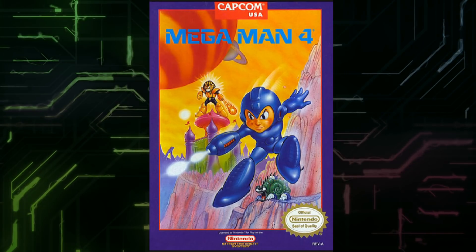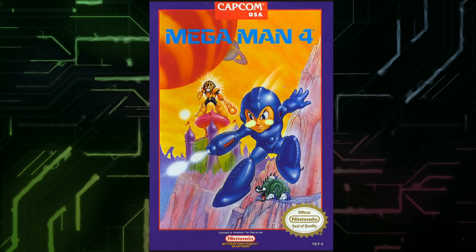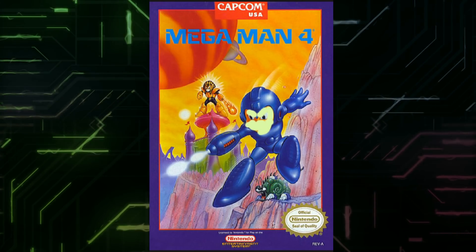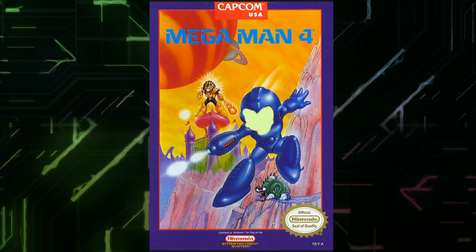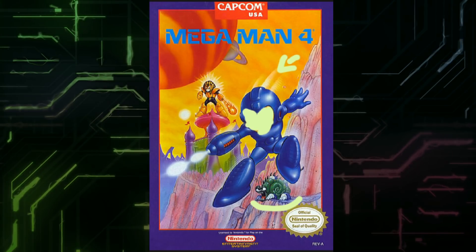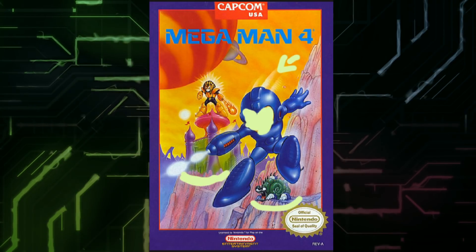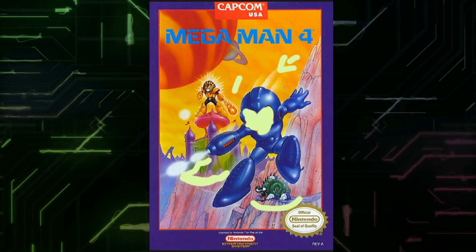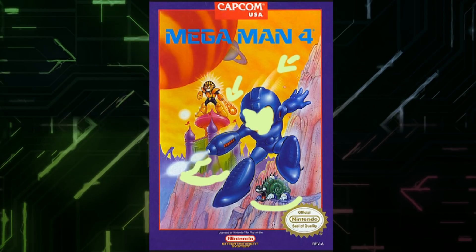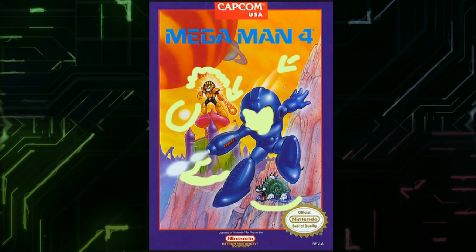Moving on to Mega Man 4. Again the face is just horrible — got these red freaking cheeks. Take the mouth and nose out. The eyes are almost alright, but the eyebrows — take those out. The skin color is wrong, that's orange. I like these speed indicators on his helmet, like he's jumping down from a cliff. You got the snail from Toad Man's stage, that's a cool little drawing. Cossack's Castle is on top of a mountain apparently. Nice buster shots — I like this. Got Pharaoh Man shooting fire.